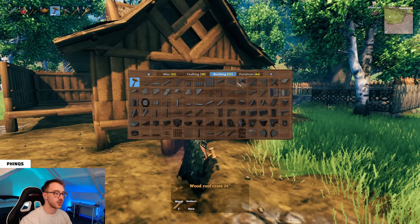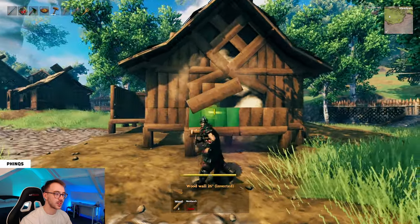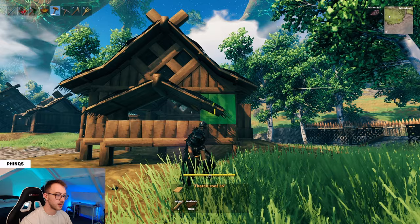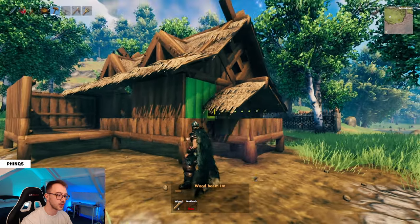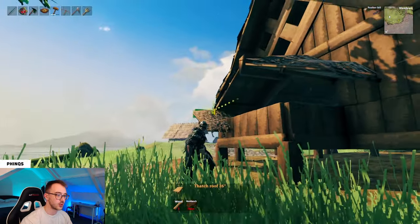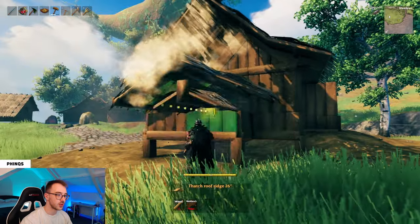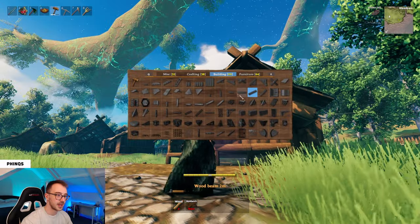At the bay window, take out any full-length walls you may have placed and grab your wood wall 26 degree inverted. Place one on either side of the entrance to the main build, then grab the thatched roof ridge 26 degree and thatched roof 26 degree and place them in. We want it slightly overhanging, so add a wood beam one meter here and then a two meter coming off the end. This lets us use it as a lock point to have two overlapping roof components.